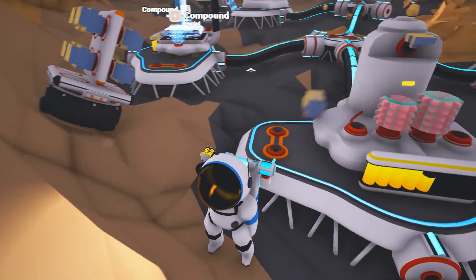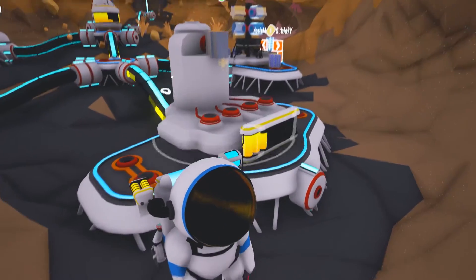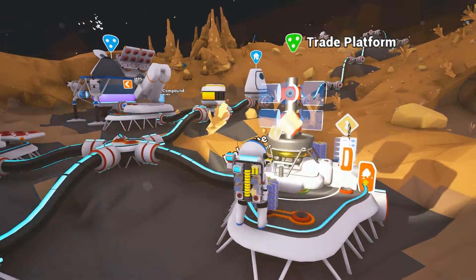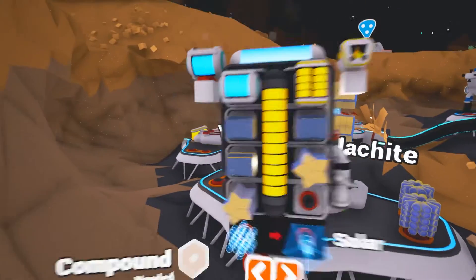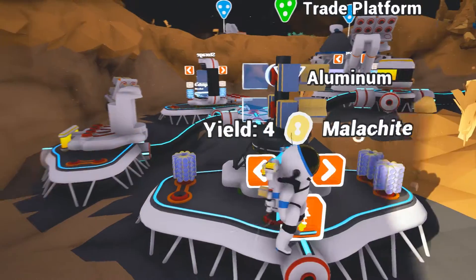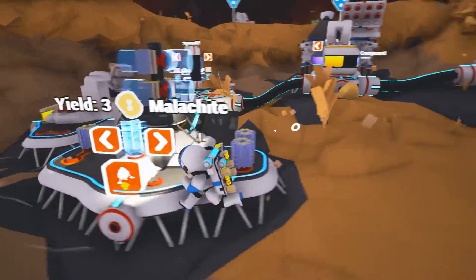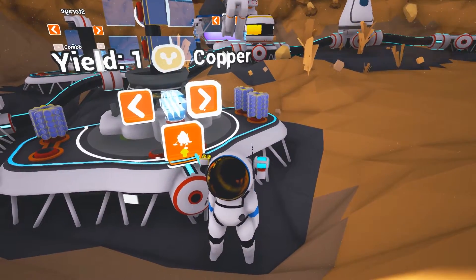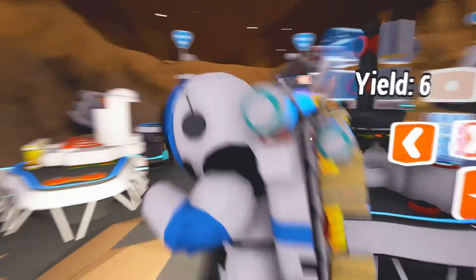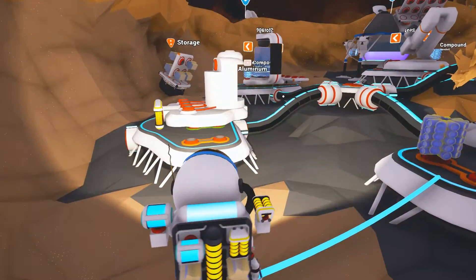Let's process this. Let's take off the Malachite — I think I have four, right? Yep, let's put on the aluminum. Get the rest of this Malachite. Let's get some compound. What do I want to do? Yeah, let's do some compound. Let's get one more aluminum so I can get a full eight.